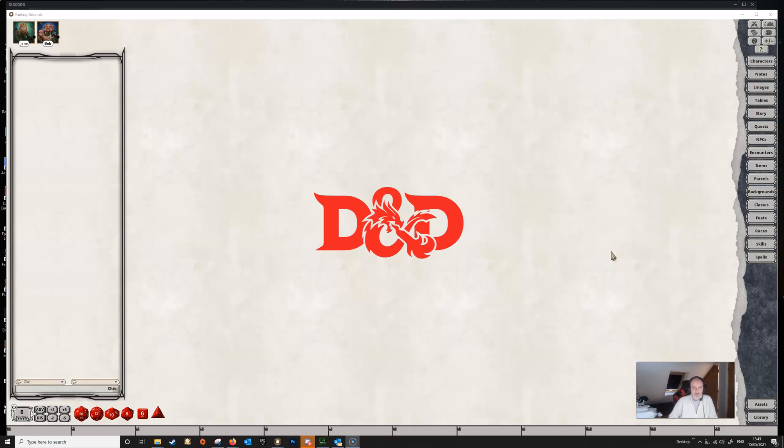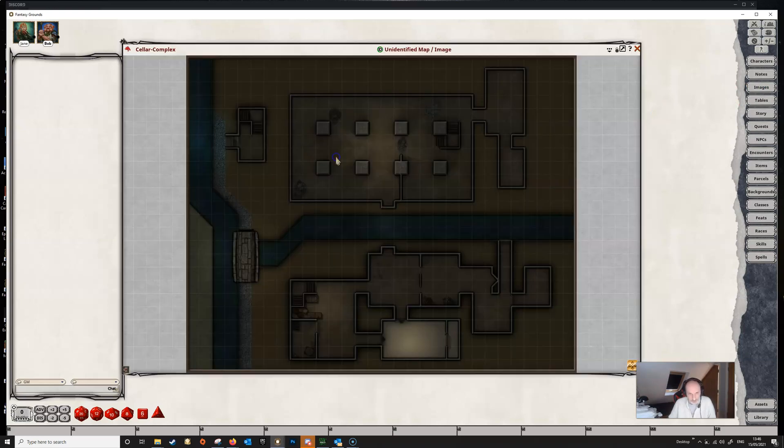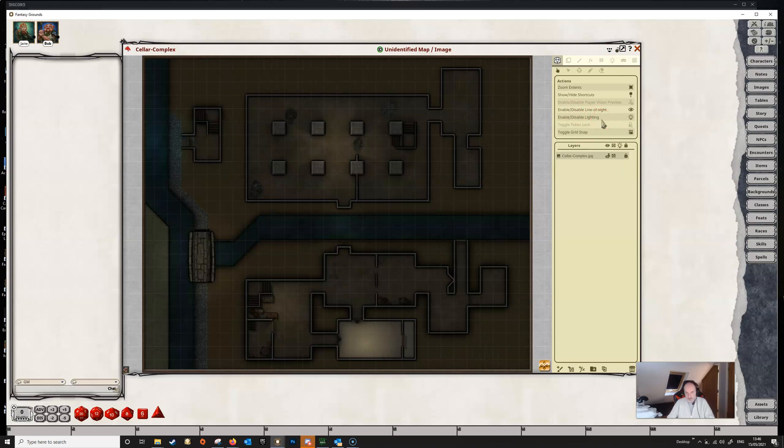Hello and welcome back to another video in this mini-series regarding the lighting feature of version 4.1 for Fantasy Grounds Unity. This is likely the last one, and we'll be looking at token vision. We need a map, so let's select this one — the same one as in the last video. If we unlock the map we can see that lighting is enabled, and if we go to our lighting menu, the last item we haven't looked at is token vision.